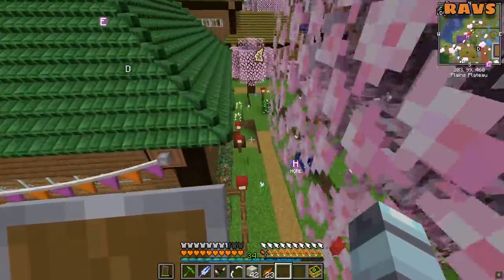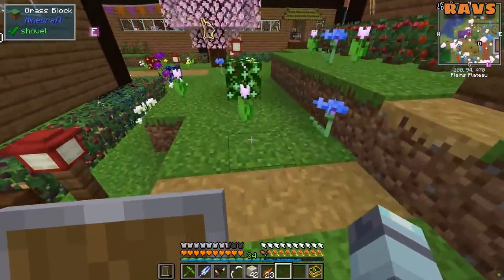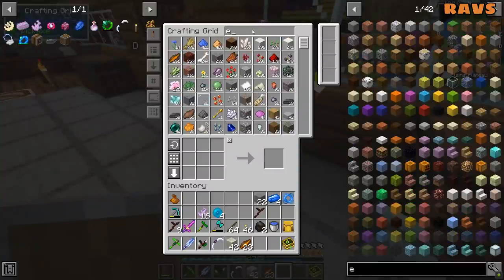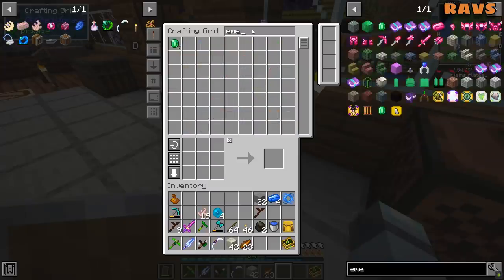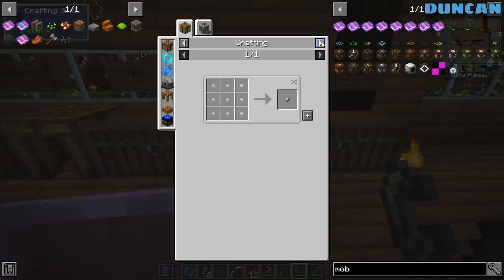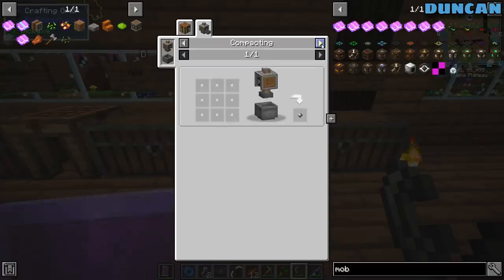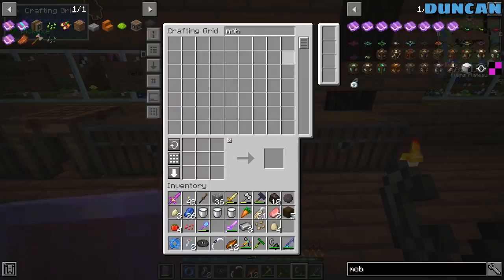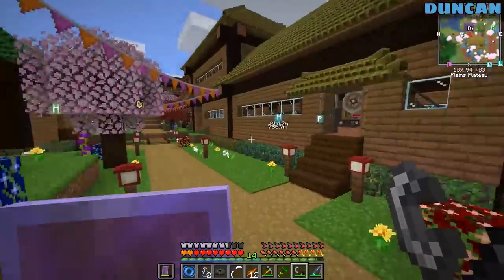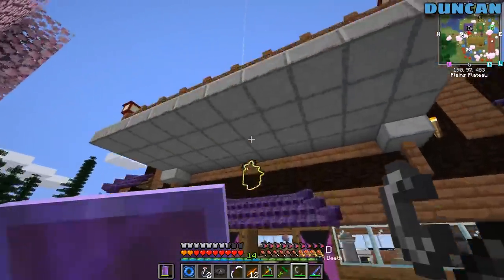I thought I could use a mob imprisonment tool. Did we make this dry rubber thing? In the main factory - the one next to the bank - I have a latex processing unit loaded with tiny dry rubbers. I've got a bunch of tiny dry rubbers in there.